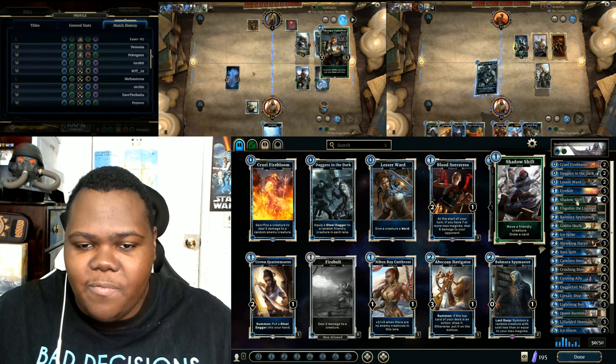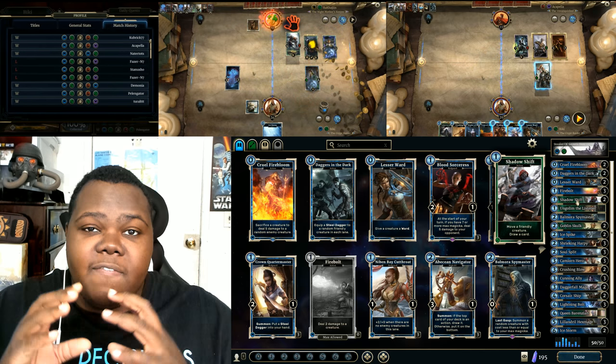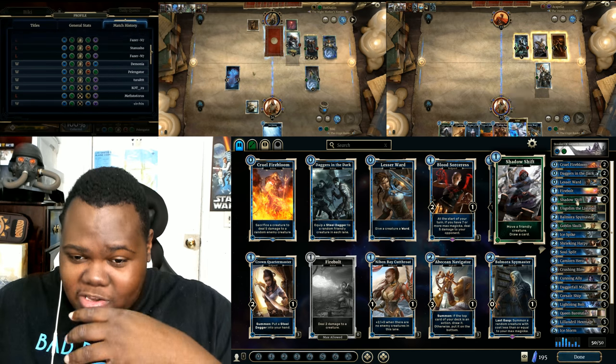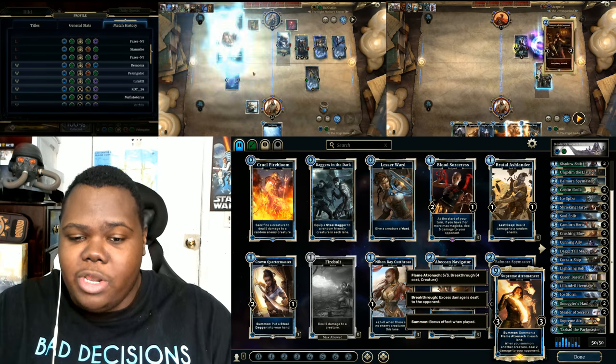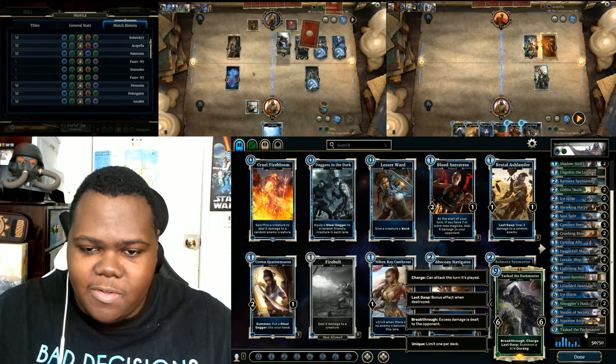We've got Shadow Swift — we have two of these. It's another way to draw cards and move creatures from lane to lane because this is a very rush-heavy deck. You're going to be winning usually by turn 6, if not latest by turn 9. And if it gets that late, you're going to have Supreme or the Packmaster to finish off the game.